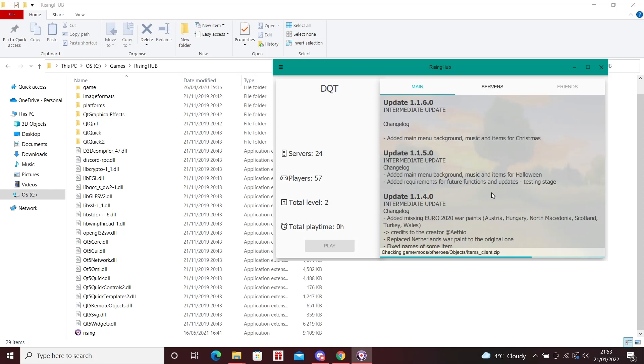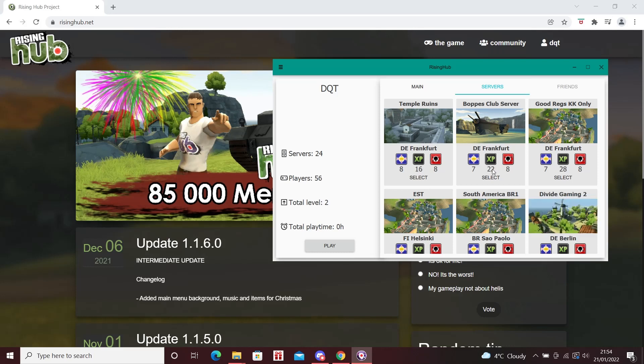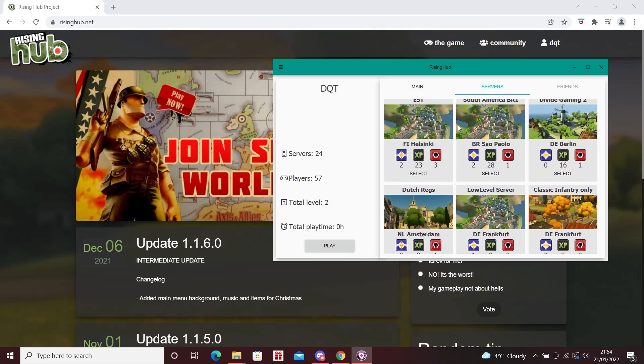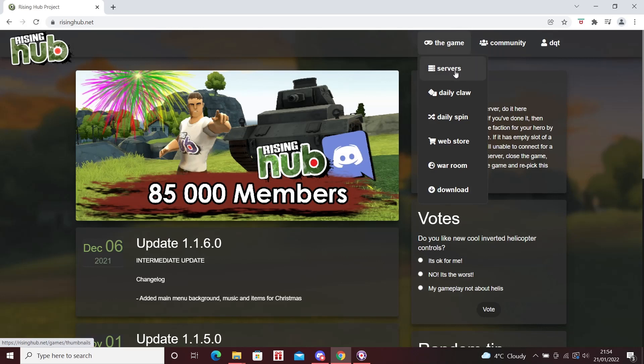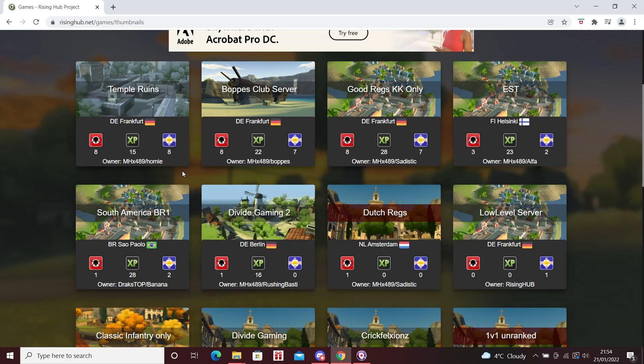Once you've opened the launcher, it does the general checks it needs to. You can see your name at the top, how many players are online, servers, your hero level, and play time. To get into a game, you can choose and favorite servers from within the launcher itself. But you can also go to the website — under the game tab there's a servers section — and that shows you how many players are in each game, the average level, and even how many of each class people are playing.